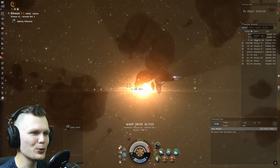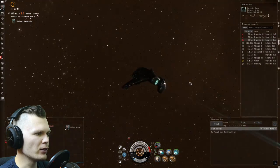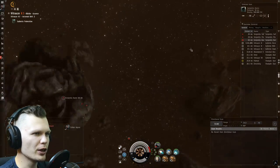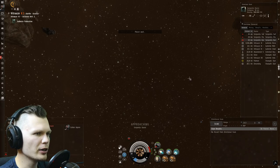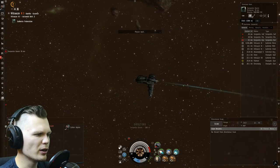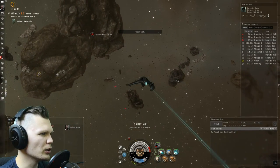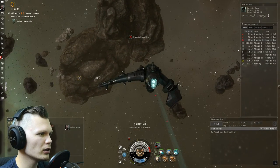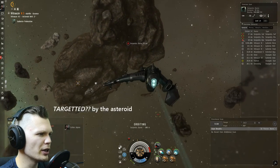Alright guys, here we go — we got a Serpentis Baron clocking in at 500,000 ISK. Let's go ahead and target and start orbiting right away. He's a little bit too far away to target, but that's not a problem. Let's get closer — okay, he's not on the other side of the asteroid. I was really afraid it might get blocked by the asteroid.